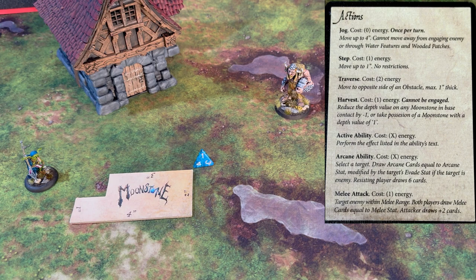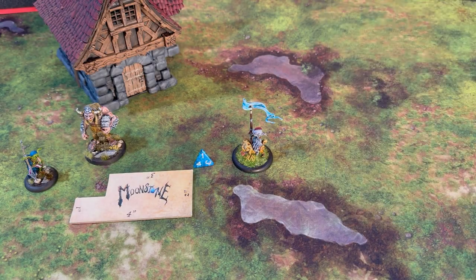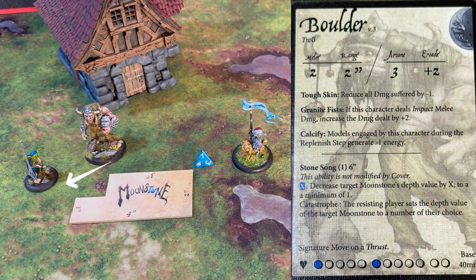The first thing you can do is a jog. A jog is a four-inch move and it costs zero energy. You couldn't do that move if you're engaged with an enemy. What does being engaged with an enemy look like? In this example, Boulder is within two inches — his range — of C6-2. Therefore, C6-2 would not be able to jog until he gets out of Boulder's range. To do that, he's going to have to take a step.